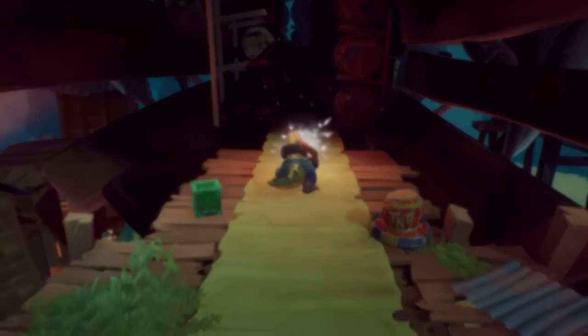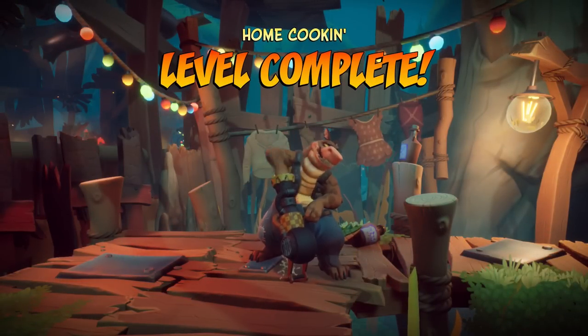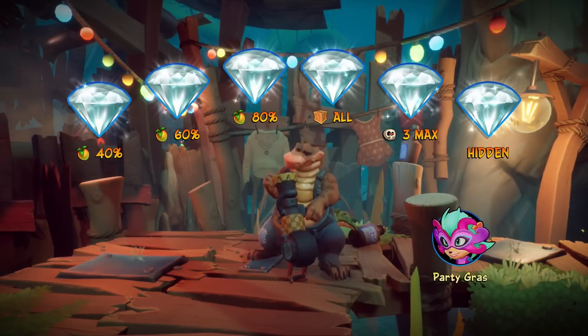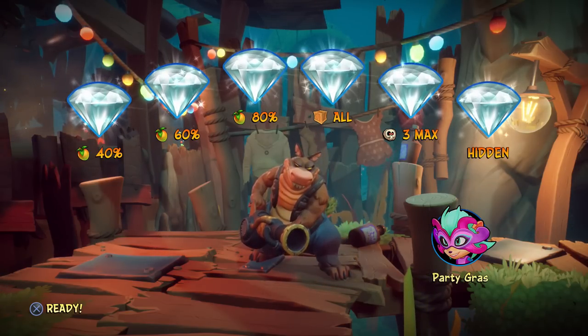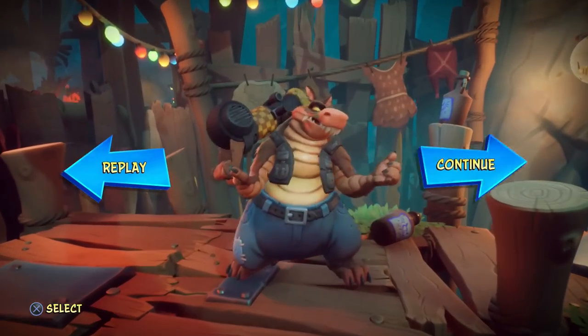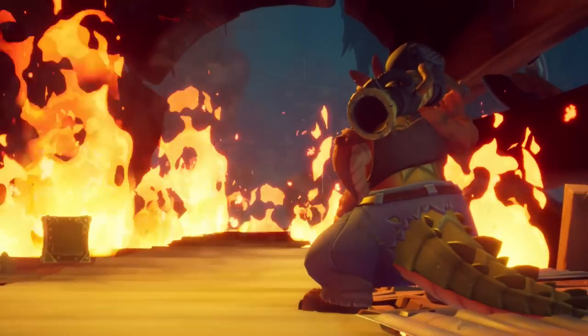It looks like I got my gem here — I think I only died three times. Looks like it. We're good — we got the party grass skin for Coco now. Very cool. That took a lot of work but I'm glad that we got it done. What's going on now? The whole place is burning up.